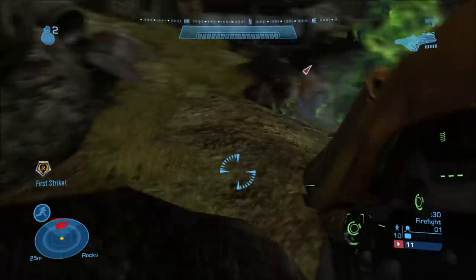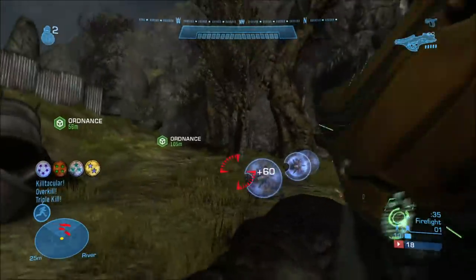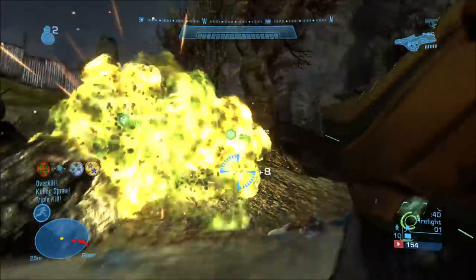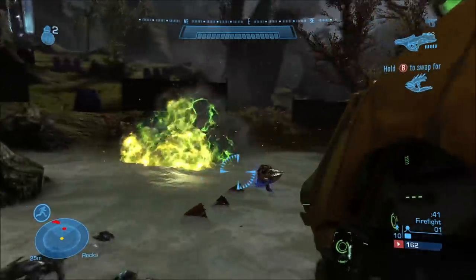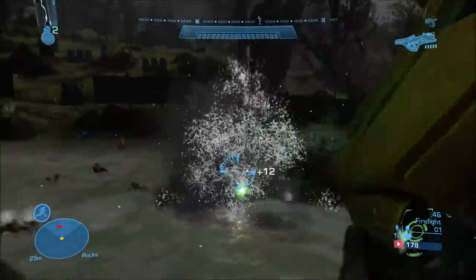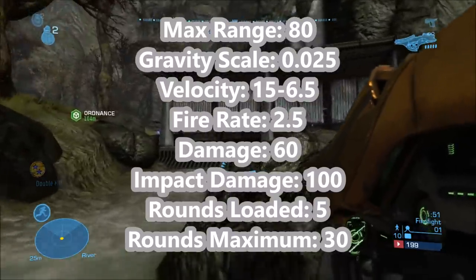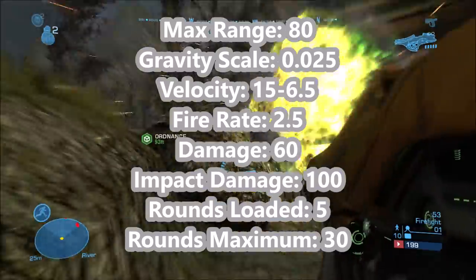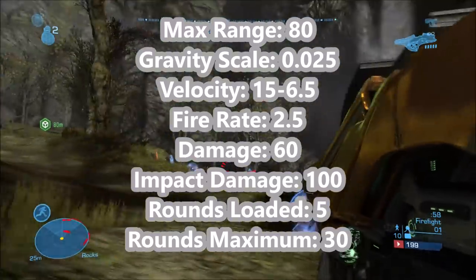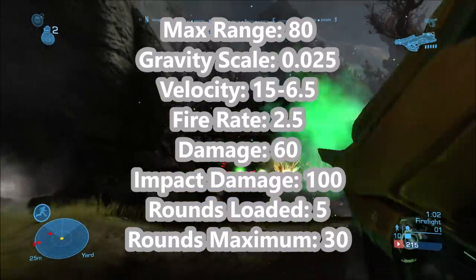We're skipping ODST because it's completely identical to Halo 3's fuel rod gun — not just in appearance but in stats as well. Moving straight to Halo Reach, which brings quite a few changes to the appearance of the fuel rod gun. Stats-wise, the basic values such as max range, gravity scale, and velocity are all identical to Halo 3, and fire rate is also the same. Explosion damage is also the same as Halo 3 at 60 points.